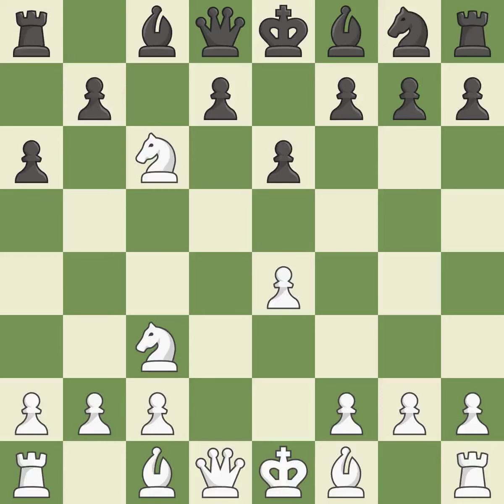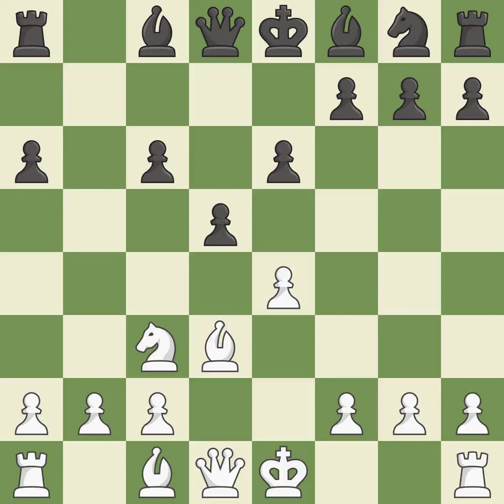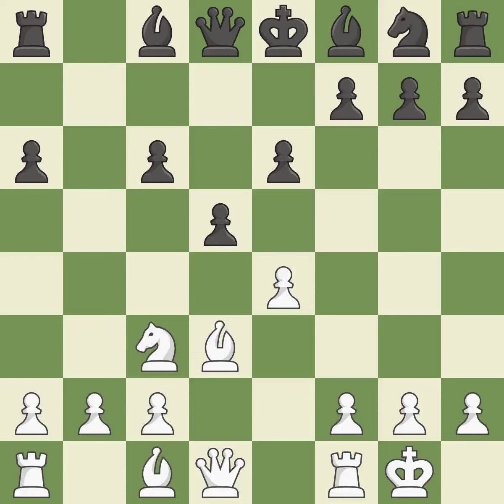Nxc6 captures the knight on c6; after black recaptures, white may play e5 to gain space. Nxc6 recaptures the knight and opens up the b-file. Bd3 develops the bishop toward the center and supports the e4 pawn. d5 takes space in the center and attacks the pawn on e4. Castling gets the king to a safer square, out of the center of the board, while also developing a rook.